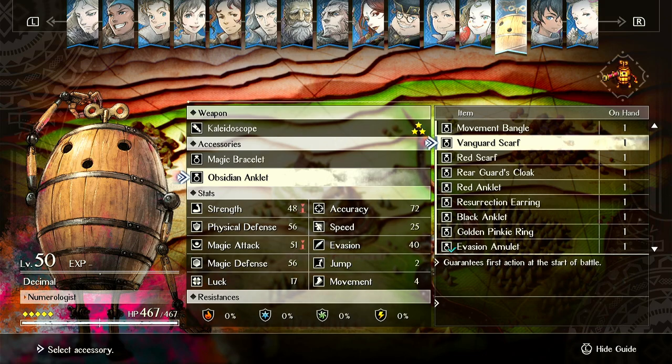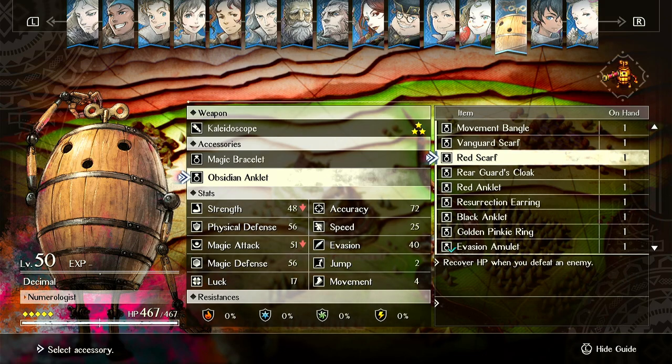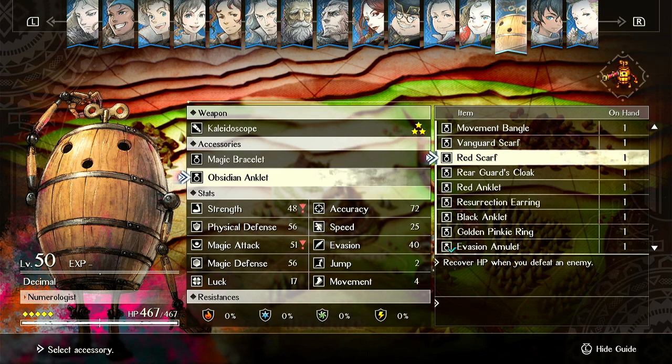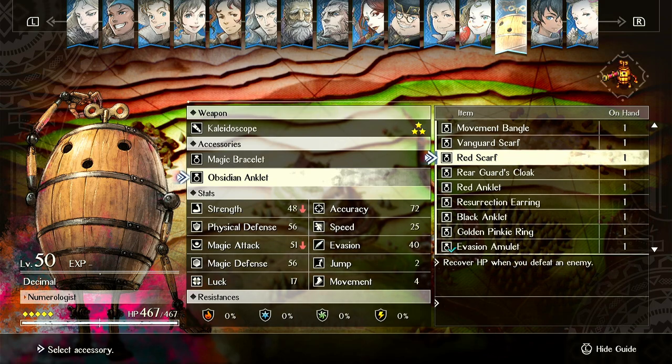Looking at a lot of these rare items, they just suck — that's why I don't use them. Vanguard Scarf, once you have Speed Bracelets, is bad. Red Scarf is okay, but there are better things to run. I would rather have things I can rely on — you never know who's going to last hit the enemy. If you put it on Corintan or Frederica, it might trigger randomly.